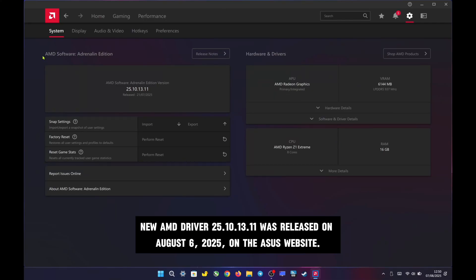Asus just released a new driver today for the ROG Ally, and it fixes the driver compatibility issues with the new game Battlefield 6.